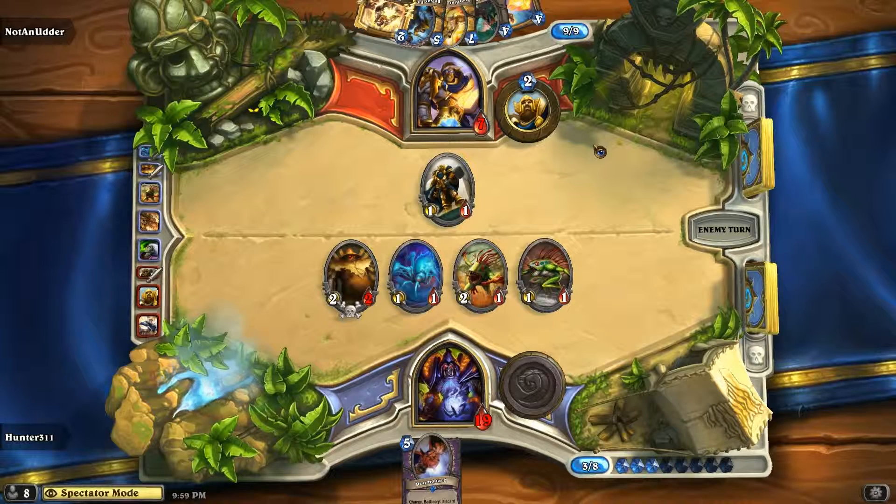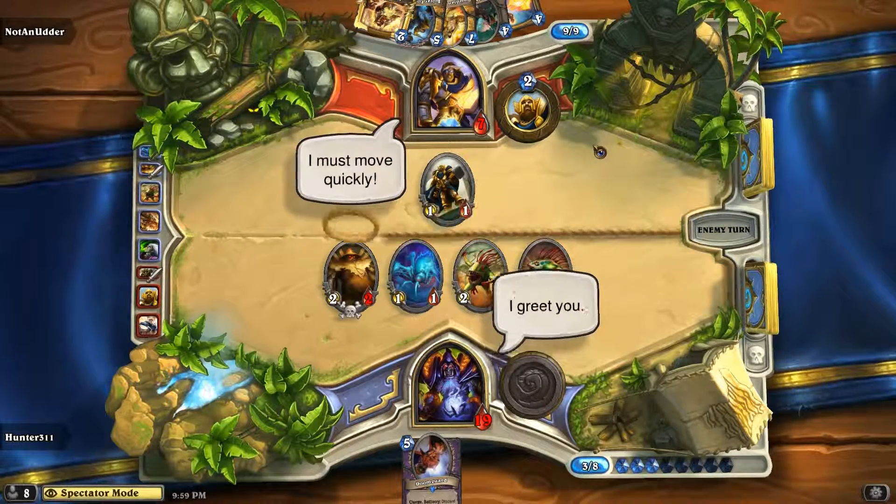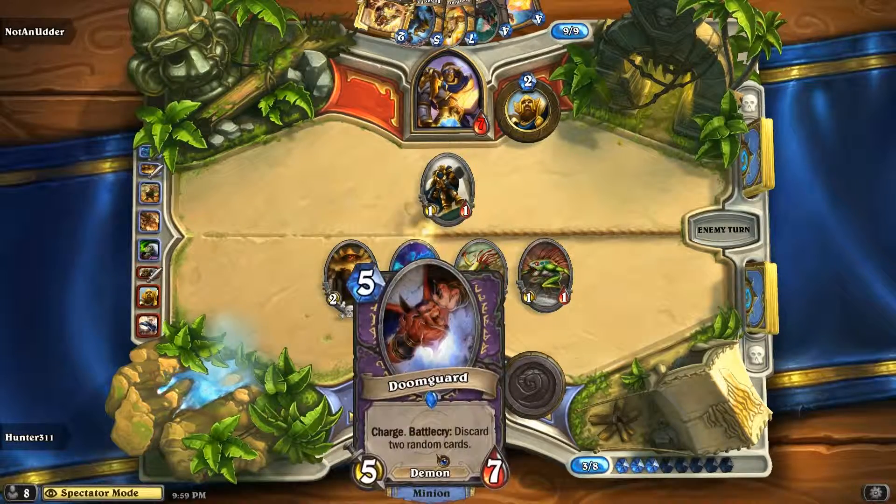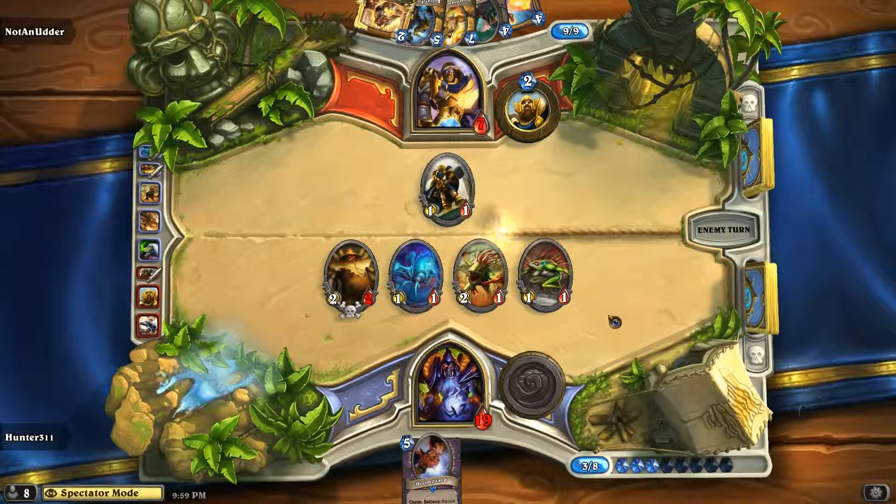Right, but on this next turn, Hunter has lethal. I see what you're saying — 2-1-2, so that'd be 6 right there, bringing him back to 7. He needs Consecrate in my opinion. I would look for Consecrate and heal myself to survive another round, but I know he's got Doomguard sitting there, which he doesn't know about. Or he could just lag out.